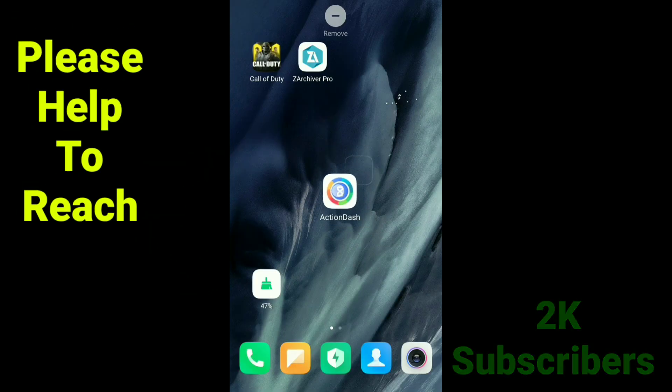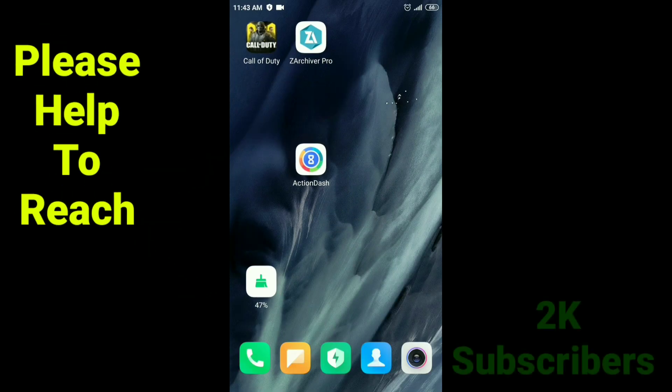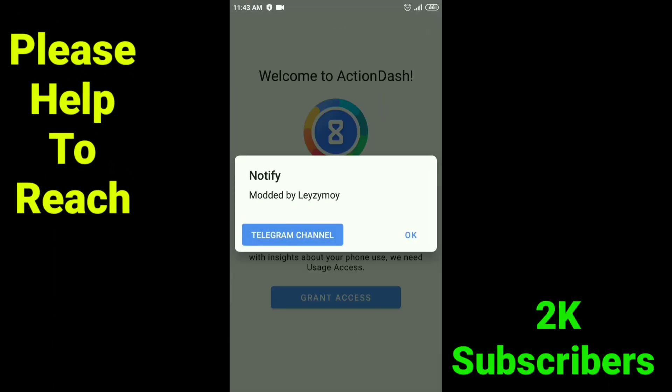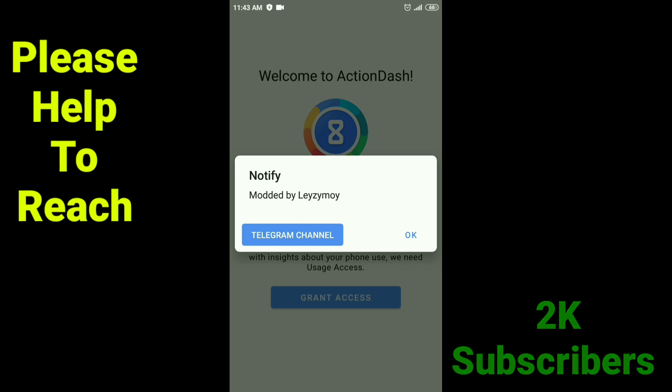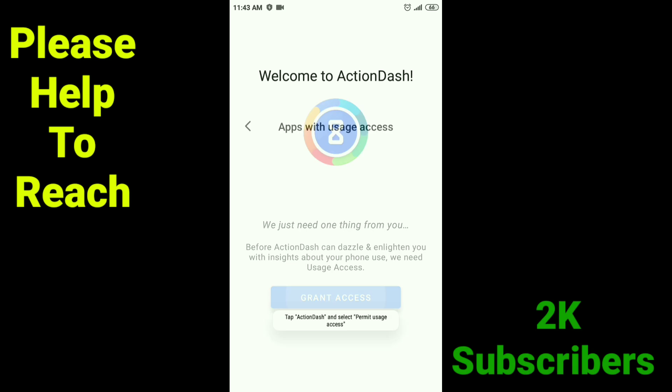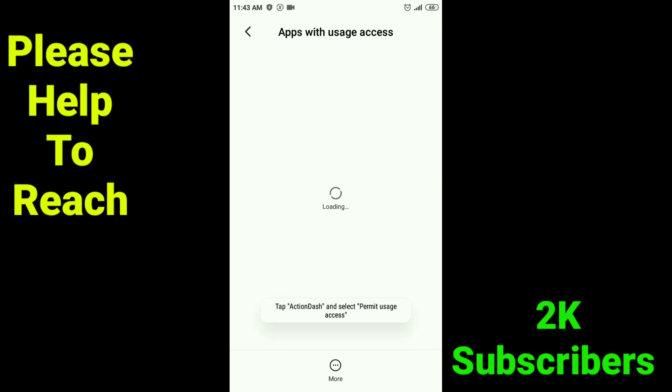You can get the download link of this application in my video description — download it from there. Now open this application, click OK. It needs to grant permission — click Grant Access.